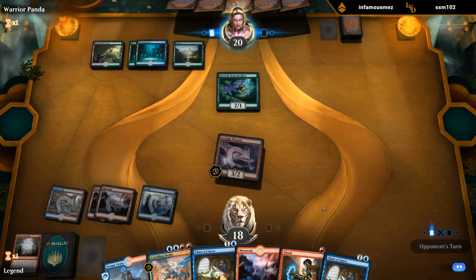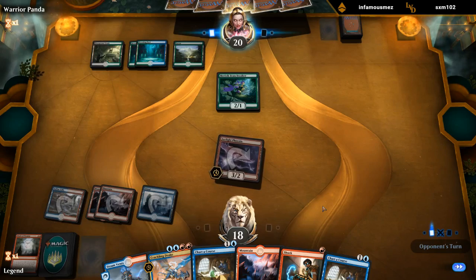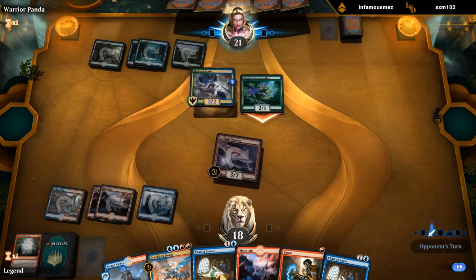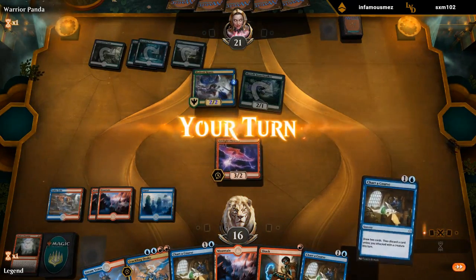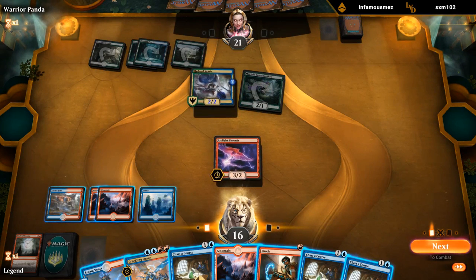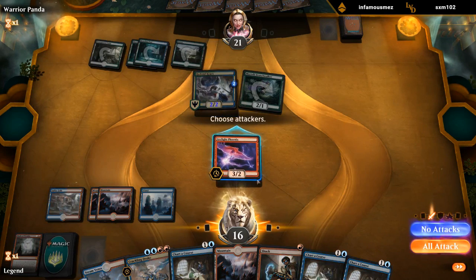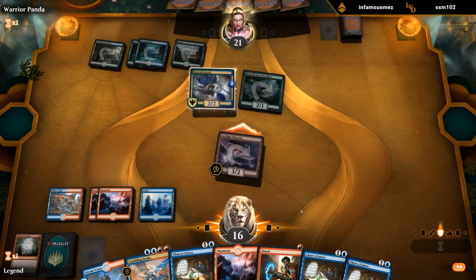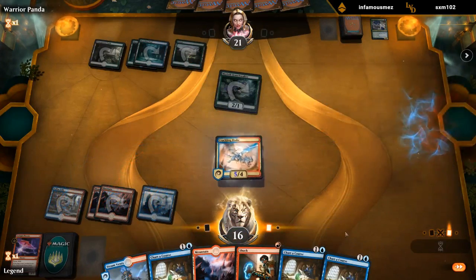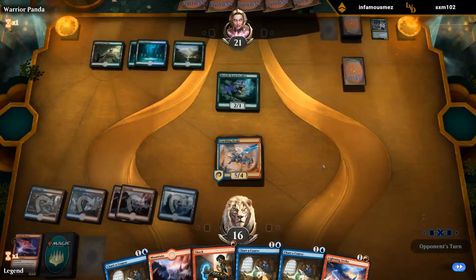We've got a reasonable start. Next turn we can either Crackling Drake or Chart a Course. We've got Shock for more interaction. A Faerie — we can Shock it. How about Shock plus Crackling Drake? Could also offer the trade; don't know if our opponent's going to take it — seems unlikely, but I wouldn't mind. I'll attack first as a free roll. I'm going to save the Shock as a cheap spell we can play next turn to maybe get back our Arclight Phoenix from the graveyard.